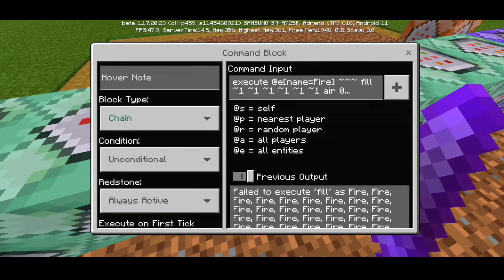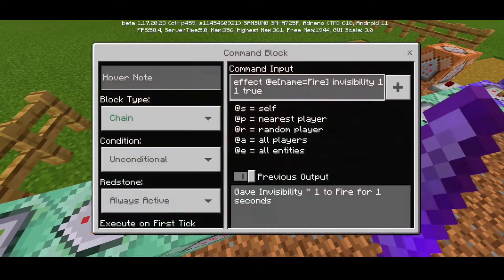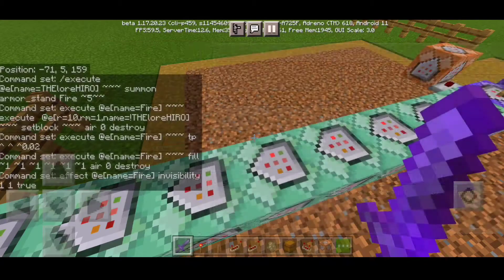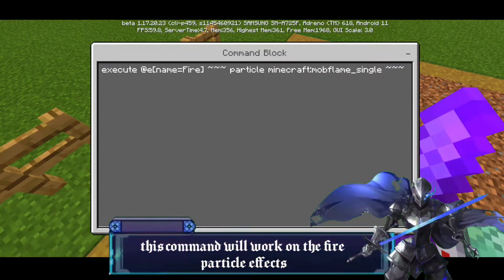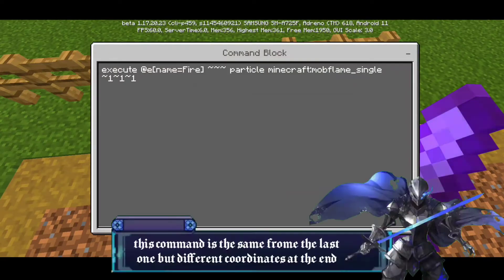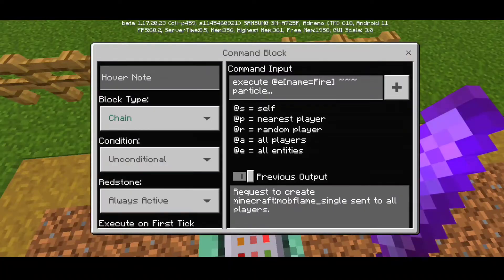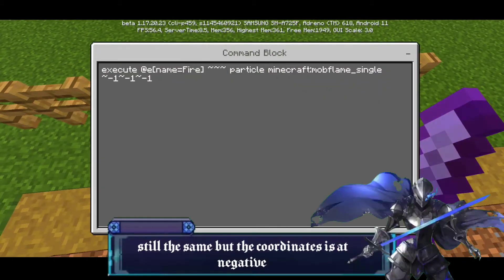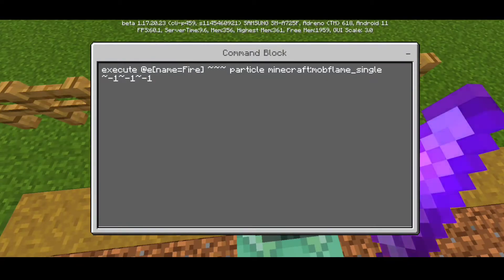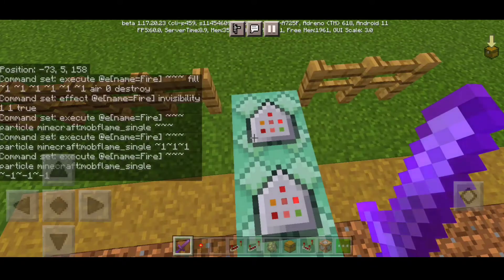Continuing the chain: execute at entity name equals 'fire,' fill tilde 1 tilde 1 tilde 1 tilde tilde 1 tilde tilde 1 tilde tilde 1 tilde 3 tilde 1 tilde 6 tilde 1, with horizontal speed 1 tilde 1 — Chain, Unconditional, Always Active. Then: execute at entity name equals 'fire,' particle mob flame single space tilde — these are the fire particles — Chain, Unconditional, Always Active. The next command is the same but with coordinates tilde 1 tilde 1 tilde 1 — Chain, Unconditional, Always Active. The last is the same but with negative 1: tilde negative 1 tilde negative 1 space tilde negative 1 — Chain, Unconditional, Always Active.